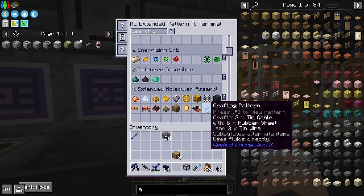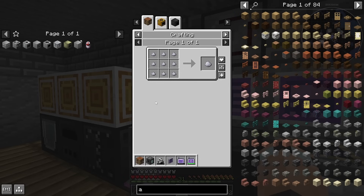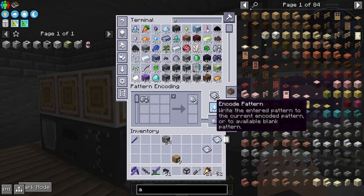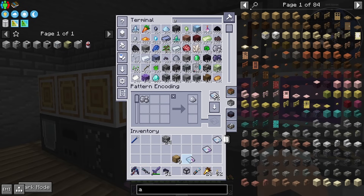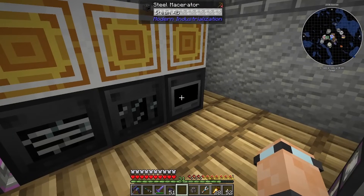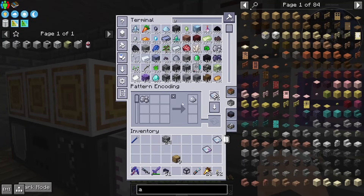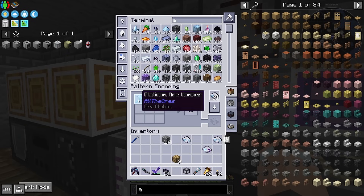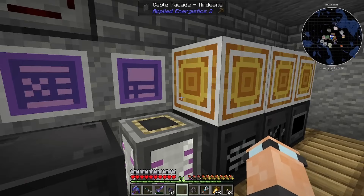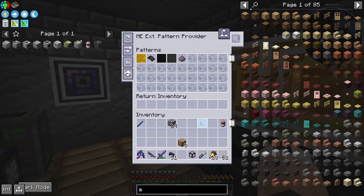The mixer takes lead dust and antimony dust. I'm going to use the macerator recipe for the antimony dust — set that to one, so if we get an extra that's amazing, and if not it doesn't mess up the recipe. For lead dust we can use a hammer apparently, so I'll use the platinum ore hammer since we're not using platinum for anything else. I'm going to put this in here for now.